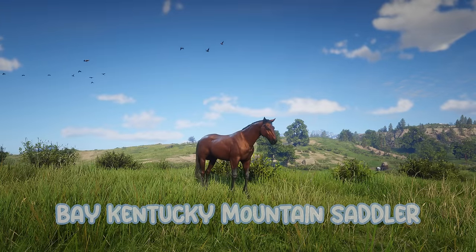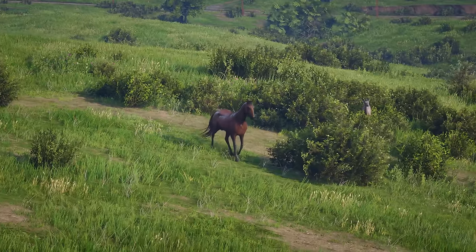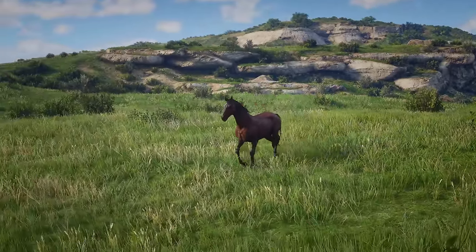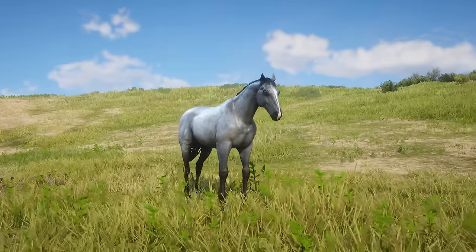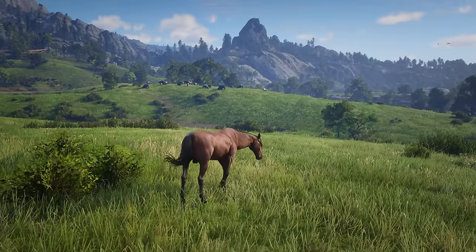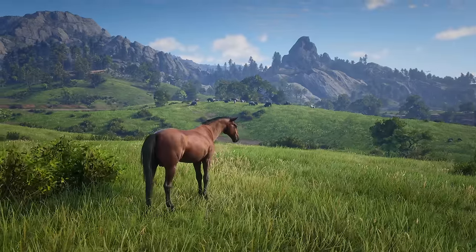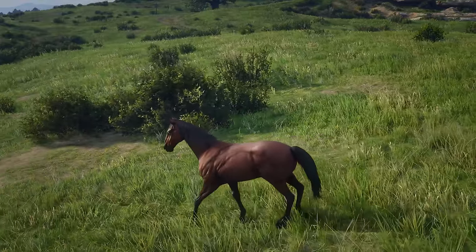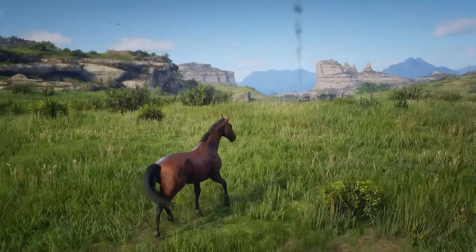Our next horse is very simple — a Bay Kentucky Mountain Saddler. In the base game, the Kentucky Saddler comes with five coat colours: Black, Buttermilk, Buckskin, Chestnut, Pinto, Grey, and Silver Bay. It's often weird to not see Bay as an option when browsing horses, as it is one of the most common horse colours. Silver Bay is the most similar in this case, the silver however coming from the white mane and tail, whereas bay horses typically have a black mane. I saw a few drawings of a Bay Kentucky Saddler, which is where I'm guessing the idea of this deleted horse came from. Honestly, another super solid horse coat which I think is beautiful, and it's a bit of a shame they ended up cutting this horse out.